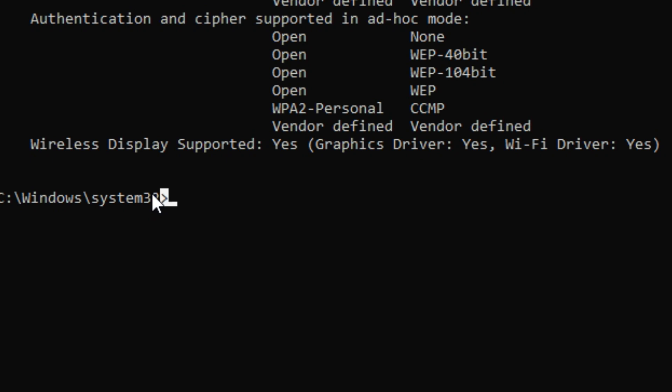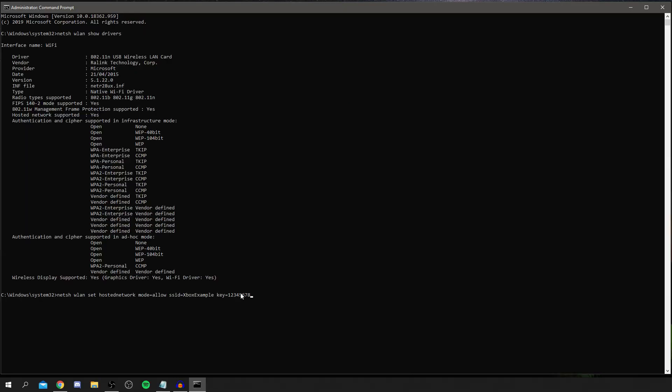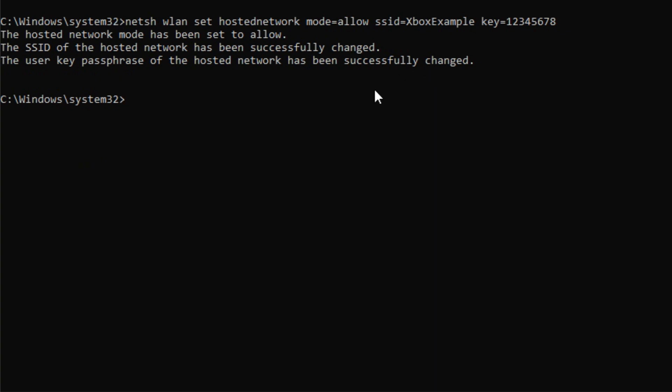The next command sets up the network. Type: NETSH WLAN SET HOSTEDNETWORK MODE=ALLOW, then SSID= followed by whatever you want to name your network — for example, I'm naming mine 'xbox example.' Then set the KEY (password) which needs to be at least eight characters — for example, '12345678.' Press Enter and you'll see the hosted network has been set to Allow and the SSID has been successfully changed.